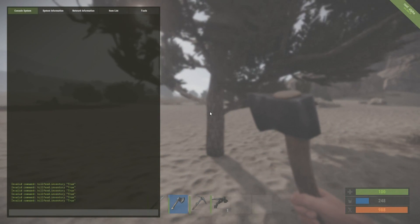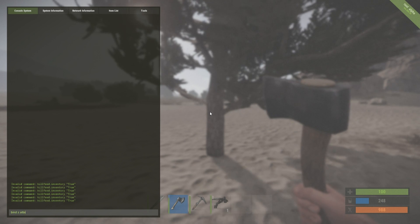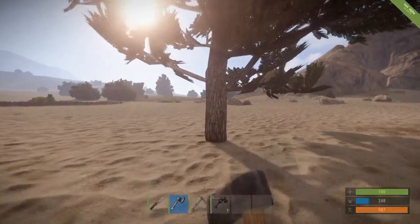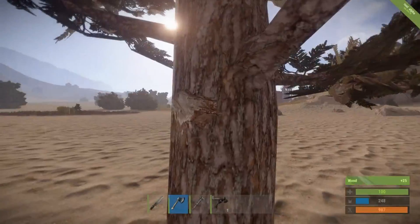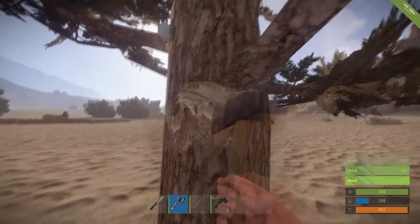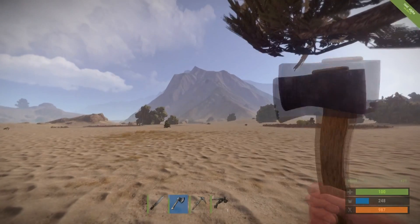We're going to type in: bind space Z space attack semicolon duck. Now if we hit Z we automatically crouch and start attacking. Just walk over to this tree and it will farm the whole tree for us.